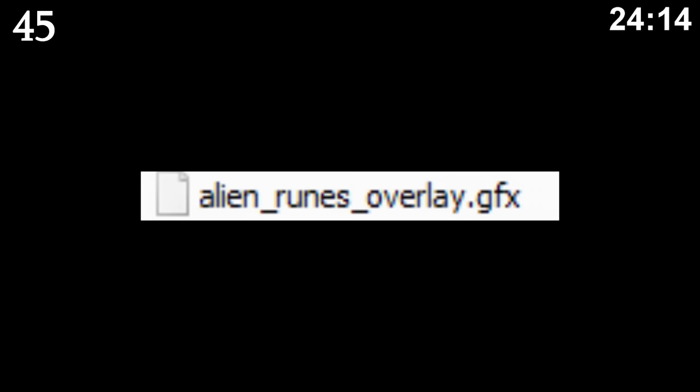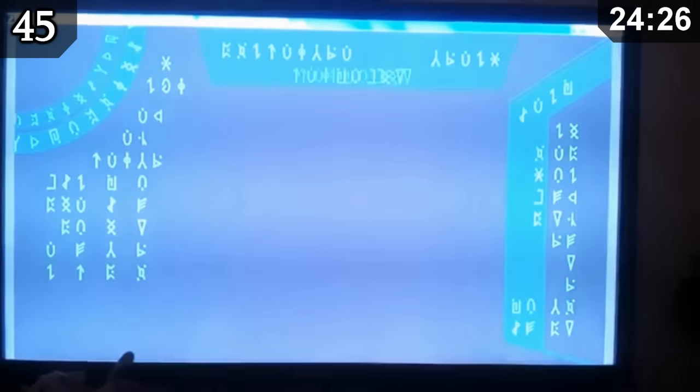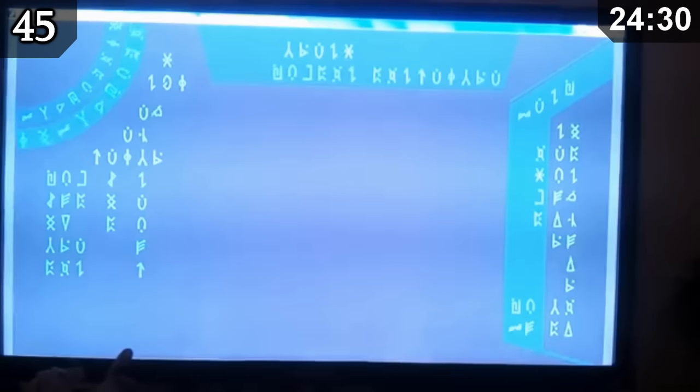In the 360 and PS3 game files, there is a weird looking overlay filled with cryptic runes. There wasn't much information about the runes themselves, so it's unclear if they can actually be translated. However, there is a clip of it being animated, and it looks pretty cool — definitely the type of thing you'd expect to see in a UFO.